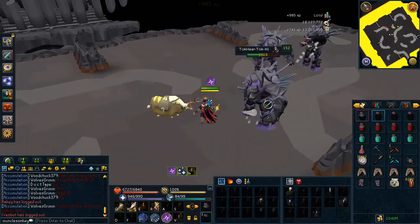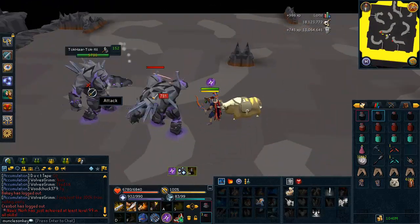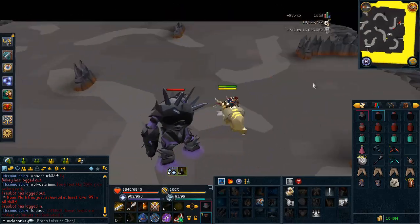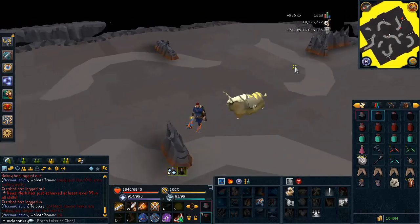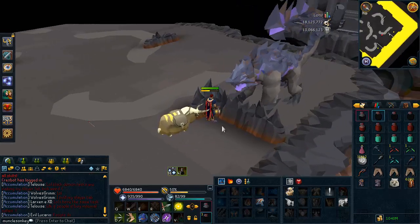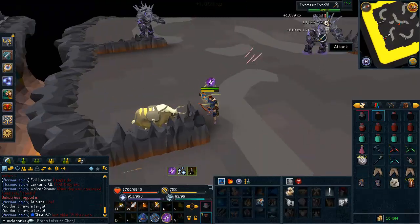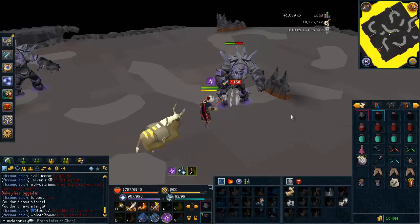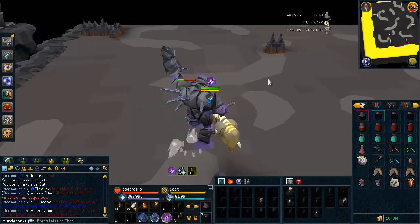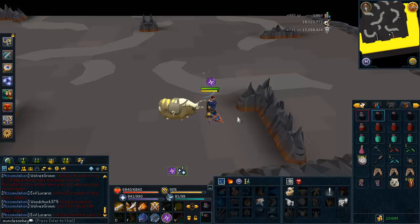We're getting pretty close to the first Jad, around wave 8, and then wave 9 is the wave before Jad. On wave 10 there's a Jad, on wave 20 there's a Jad, on wave 30 there's a Jad, and then on waves 34, 35, and 36 there are Jads. Those are the only waves you really need to watch out for if you're not great at Jad. The Jads in the Fight Kiln are much, much easier than the Jad in the Fight Caves because they don't have healers and they have a lot less health, so they're much easier to kill — but you still need to pray on them.